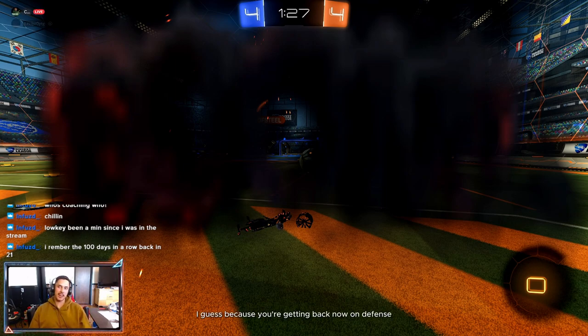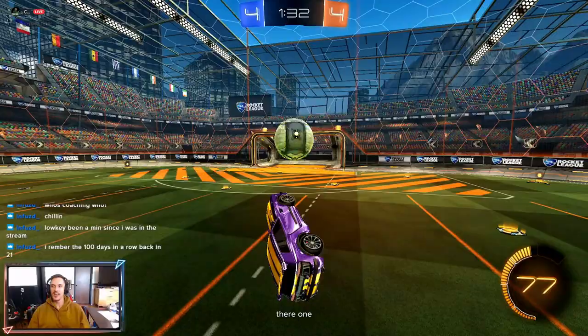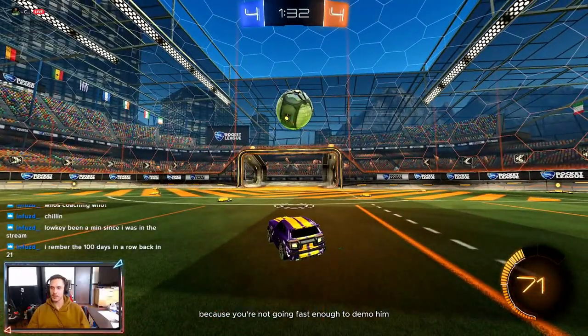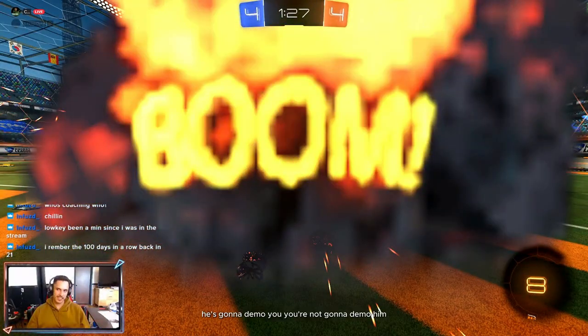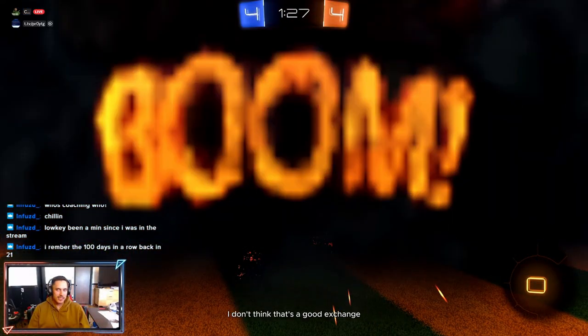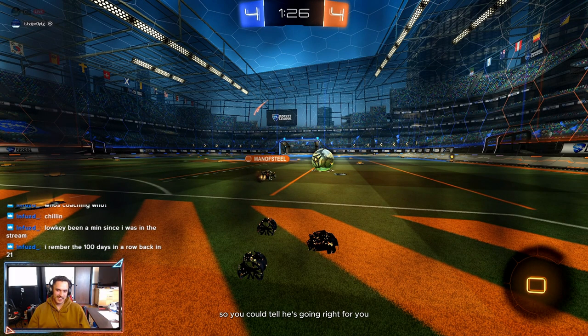The demo is not bad for getting back on defense, but I wouldn't actively try to take that demo — you're not going fast enough to demo him, you should have been able to tell that. He's going to demo you, you're not going to demo him — not a good exchange. You can tell he's going right for you, going full speed, not going to try to jump — just playing the ground. You could have just jumped over him, wave-dashed, and still had those pads to make a play.